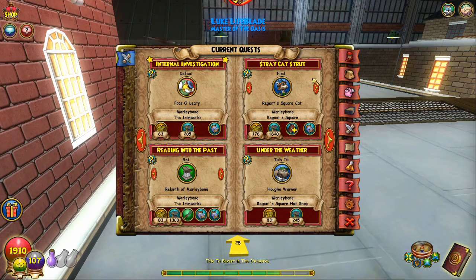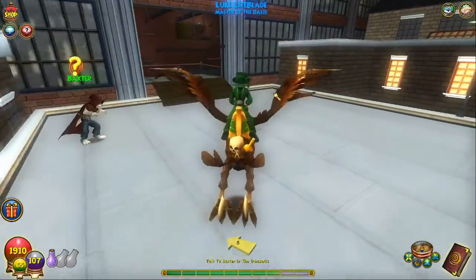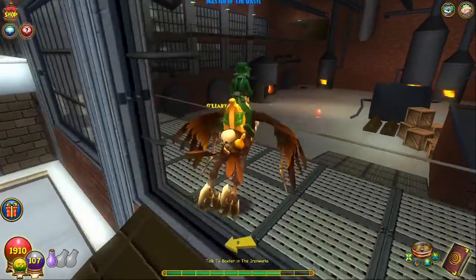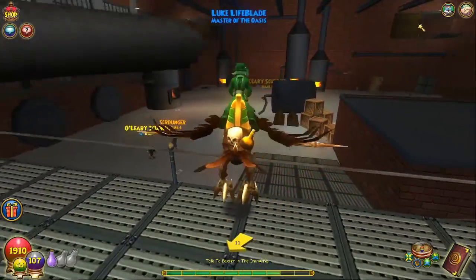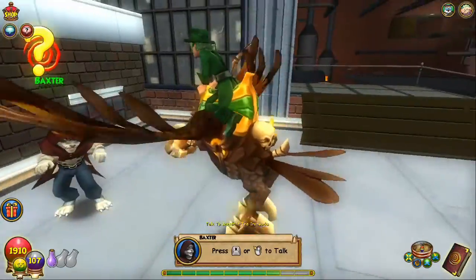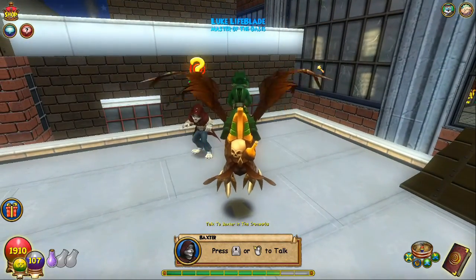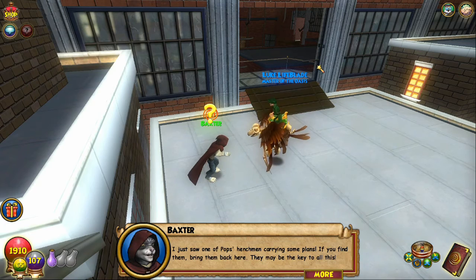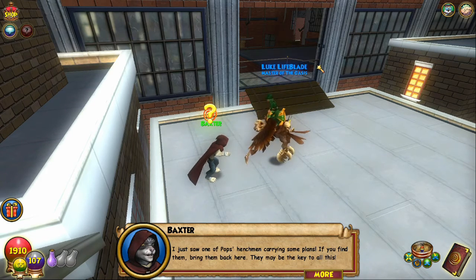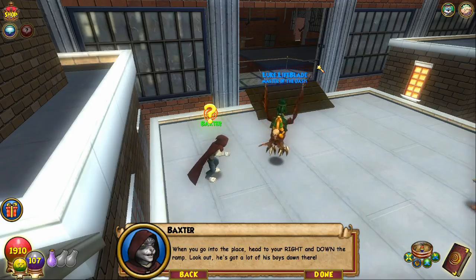If I forgot until the end of Marleybone, I'd have to go all the way through this dungeon again to get the cat. You can see it right over there. So you'd have to go through the entire dungeon again to get that cat — which I don't want to do. 'Just saw one of Pops's henchmen carrying some plans — if you find them, bring them back. When you go into the place, head to your right and down the ramp — he's got a lot of his boys down there.'